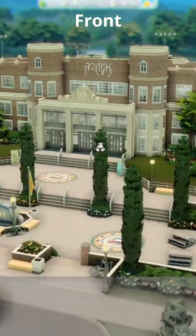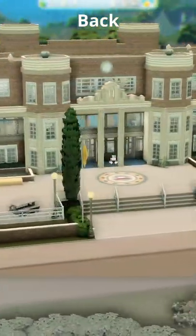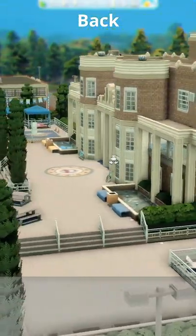Here's the exterior campus. The front courtyard is huge with lots of dimension and makes it seem like this entire lot is filled, when in fact the actual school is quite modest in size and really easy for gameplay.